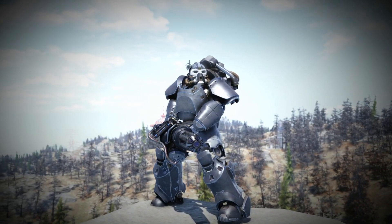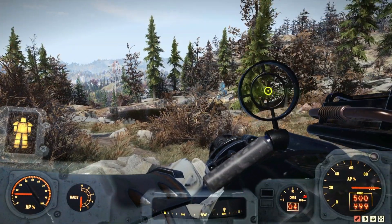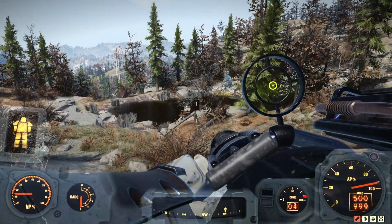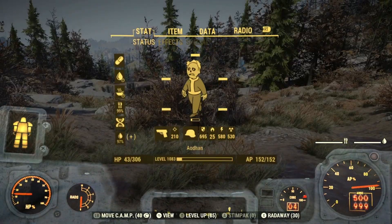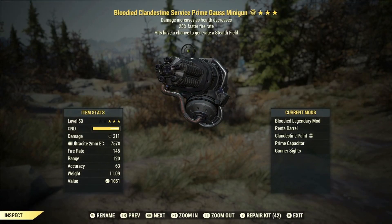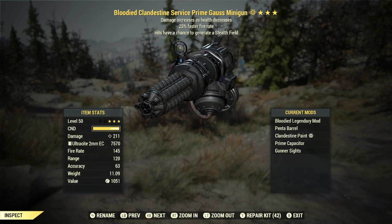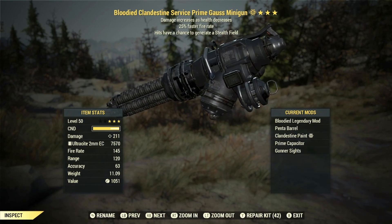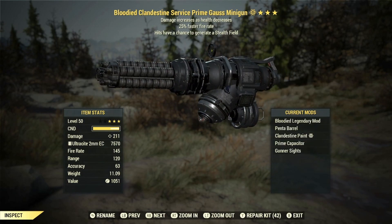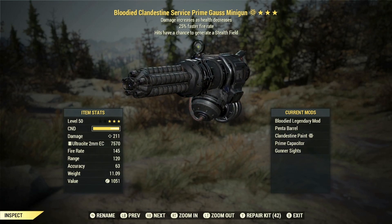Now that we've covered your SPECIAL stats, perk cards, and also armor for the build, let's go and test it out on some of the enemies that Appalachia has to offer. With our first test subject today, which is going to be Swan the Behemoth, let's go and check on him. I'm going to show you exactly what weapon I'm actually using — I'm using a Bloodied Primed Goss minigun. You can use any heavy gun that you want to, whatever you're most comfortable with. I'm mainly using this weapon because this is the exact weapon I was using in that video, which will showcase the power of the build a little bit better.